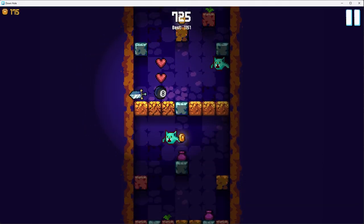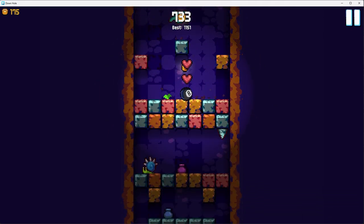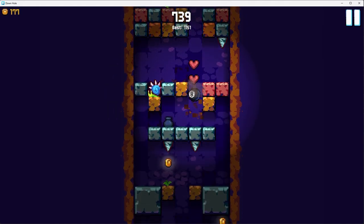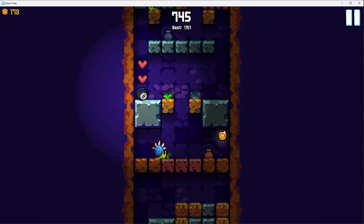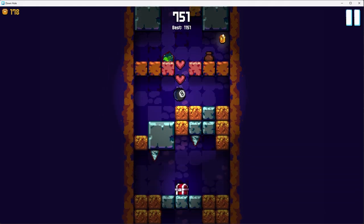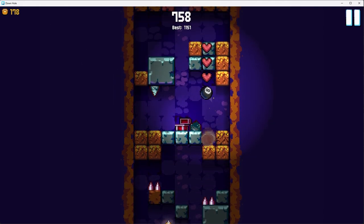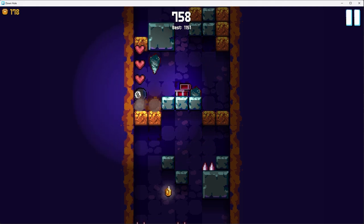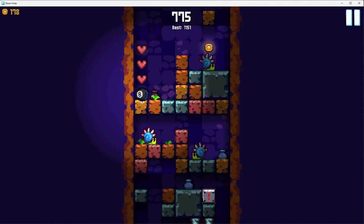I don't know if that's good or bad. I was trying to have a mix of planning ahead and also rushing. Like for example this section — it just makes more sense to jump across and then use the stalactites to kill the snail. There are some sections that are kind of just meant to go quick, but sections like this one are meant to make you think about how to get through them.